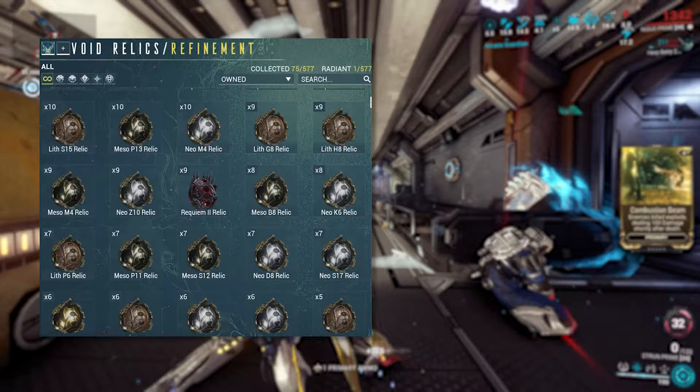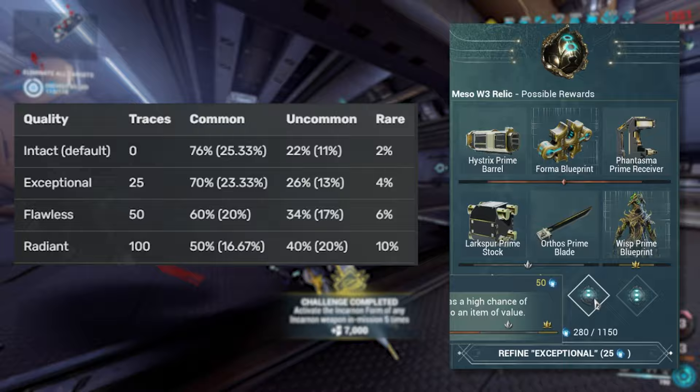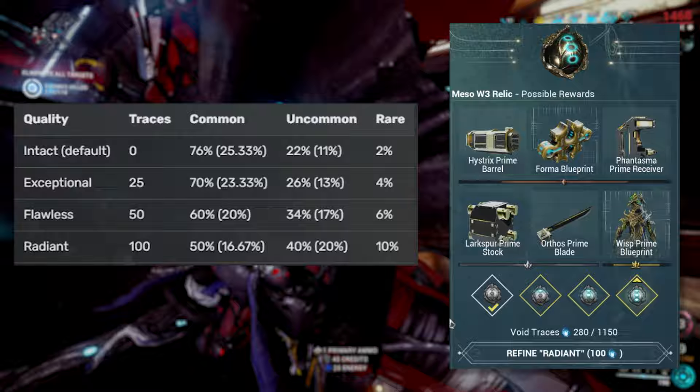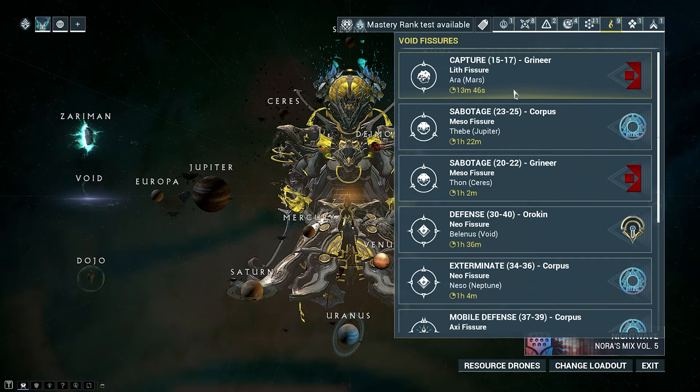Inside these Relics are three different tiers of loot: Common, Uncommon, and Rare, each with different drop chances. The Relics can also be upgraded from Intact to Exceptional, Flawless, and Radiant, which increases the chance of getting higher tier rewards. For that you will need something called Void Traces, which you get by completing Void Fissure Missions. Remember, each Relic is destroyed after you open it, so think of it like a small loot box.